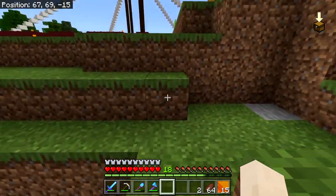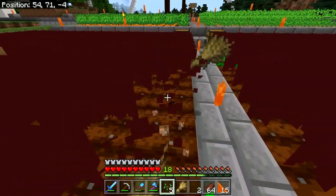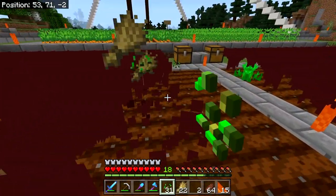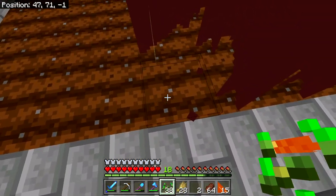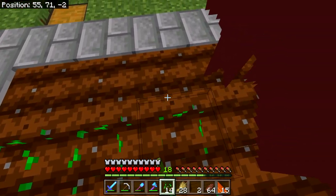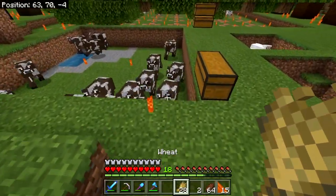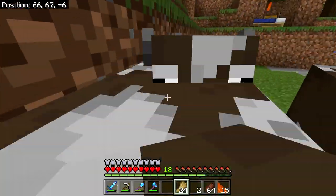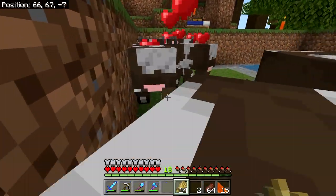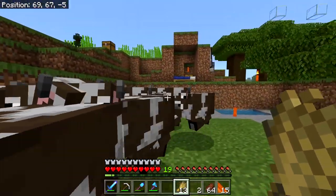Let's see what the sugar cane looks like when I harvest it — oh, normal! Okay, I don't know how many cows we have but if I do 28 wheat, that's probably going to be enough. So the real question is what direction do I go to try to find what I'm looking for. Let's feed all of these guys so we get some babies going and collect some experience.